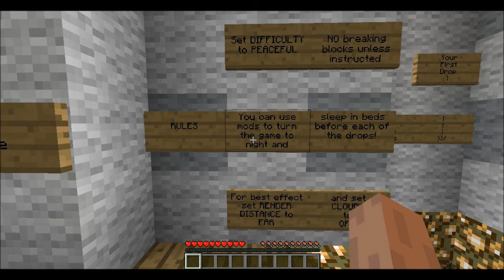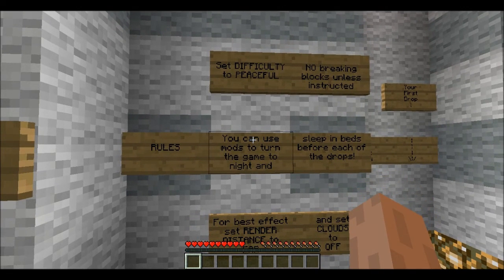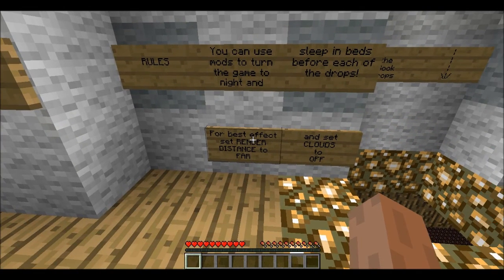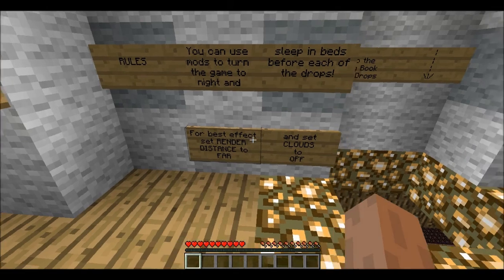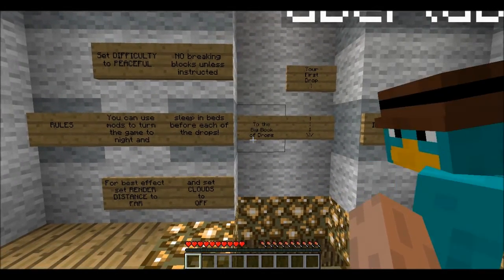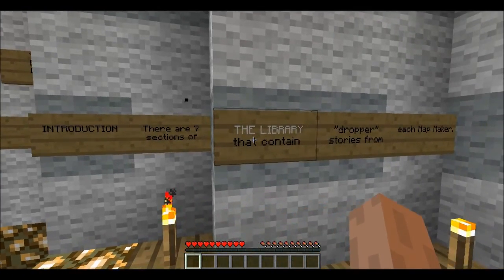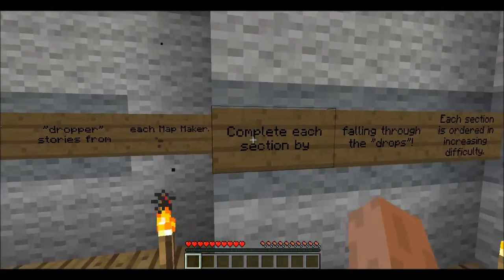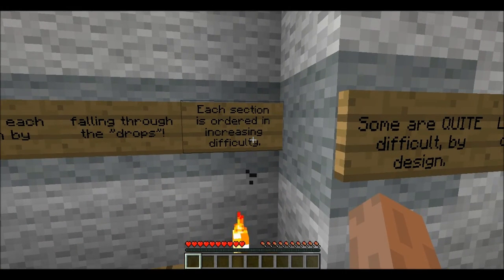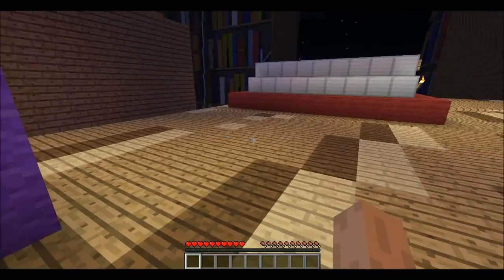Set it to peaceful. Here are the rules: no breaking blocks unless instructed. You can use mods to turn the game to night and sleep in beds before each of the drops for the best effect. Set render distance high if you can. Welcome to the Big Book of Drops. Your first drop is the introduction. There are seven sections of the library containing dropper stories from each map maker. Complete each section by following through the drops, ordered in increasing difficulty.